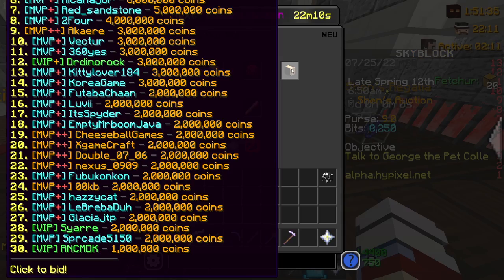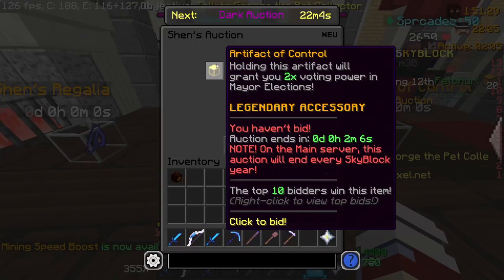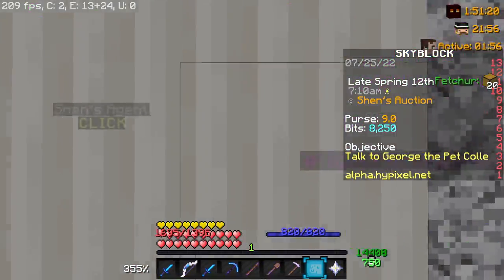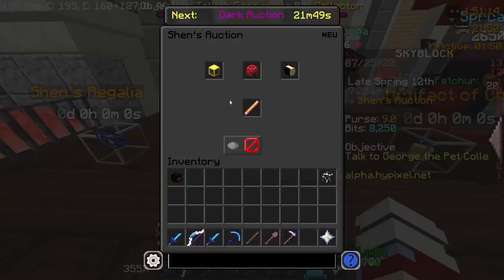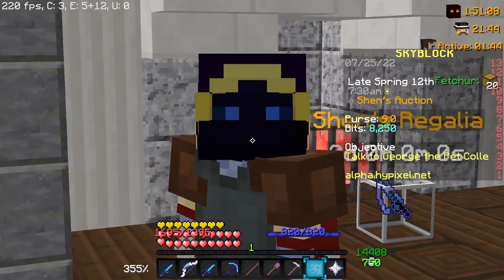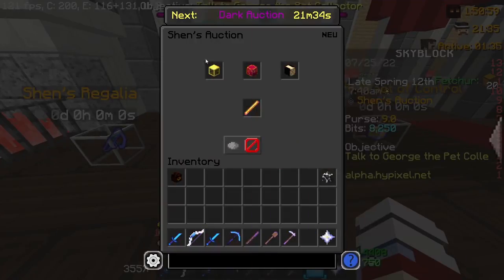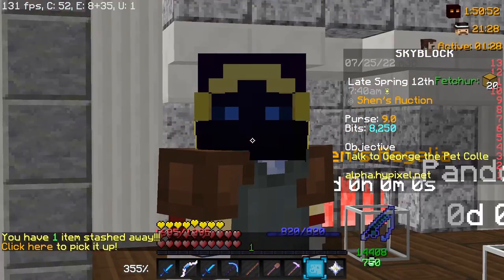It's not too expensive right now in pre-alpha, but once it reaches the actual server it's going to be pretty expensive. You need a Shen Relic to get into a special room related to this, though I haven't investigated that yet. Basically you can buy these rare items — it's three new auction slots called the Shen Auction, plus a separate different auction alongside it.